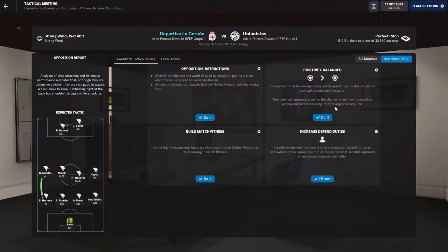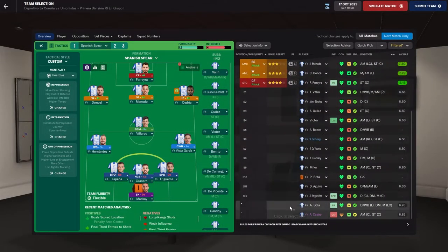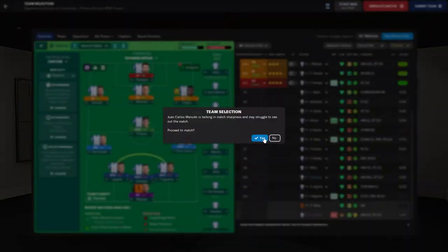Here we are — first real test of the season, going up against the fourth team on the table. Match squad should be set. No change to our tactics, I think we can still control this game. We're the best team in the league, there's no reason we should be scared of anyone. So we're going to go ahead and hop right into this game.